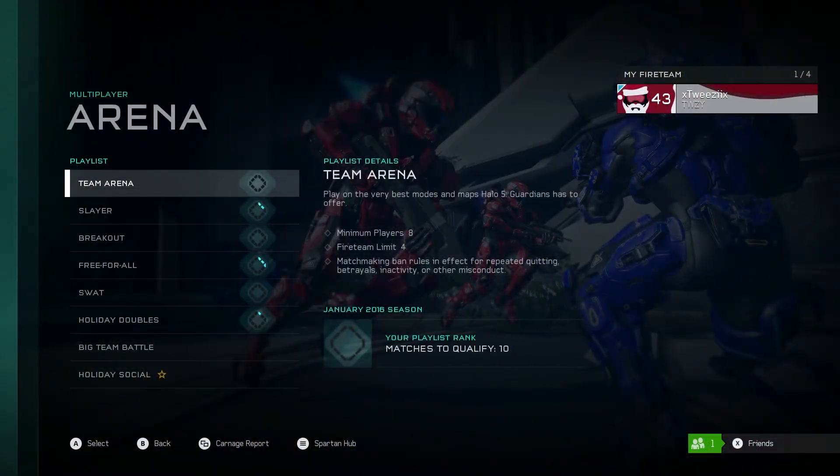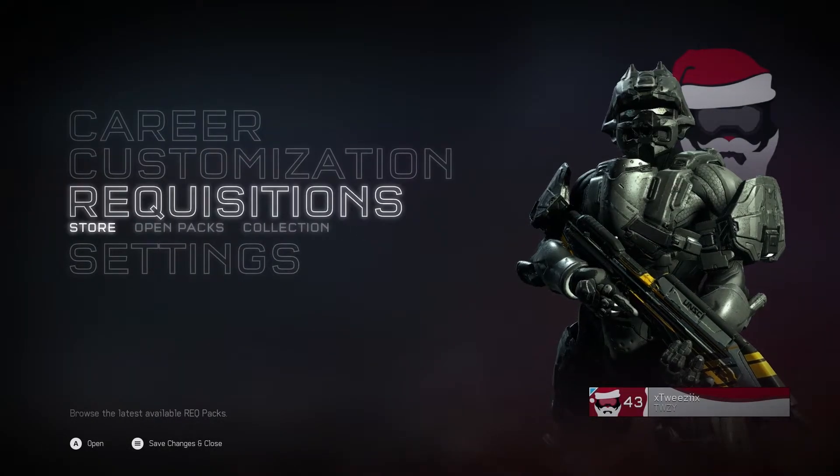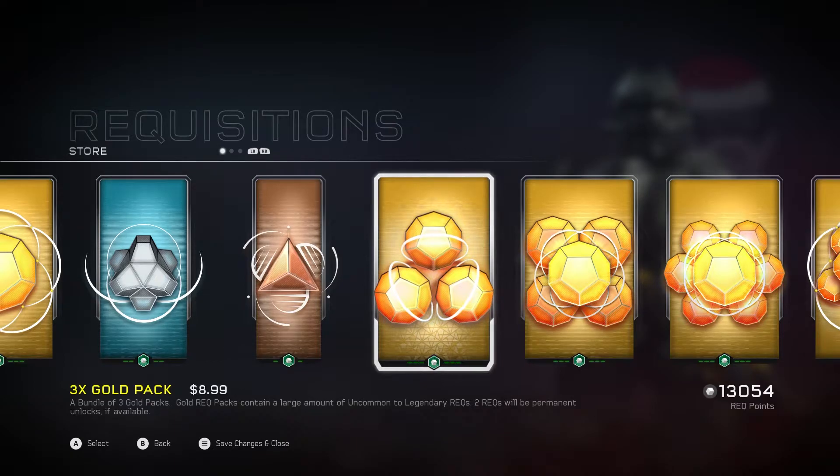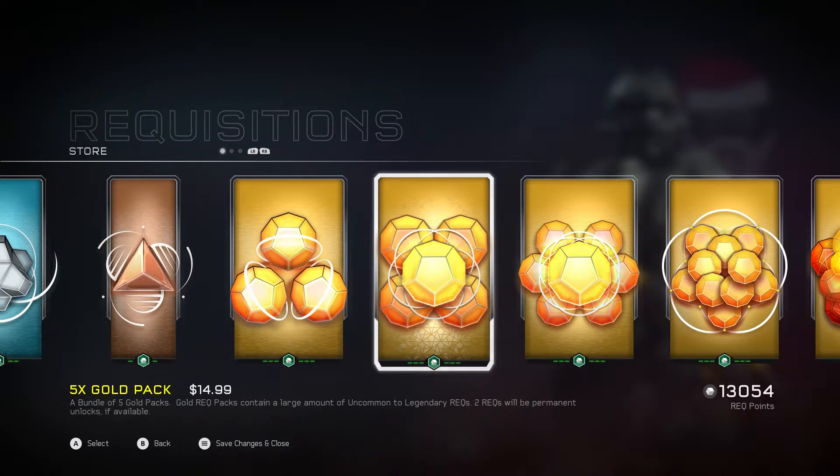We'll just look at them and see whether or not they're worth it. Before I get into this, I just wanna make sure that everyone remembers regular Gold Packs are either 10,000 Rec Points or $3. Silver is 5,000 or $2. As you can see here, to get three Gold Packs through the store — that three Gold Pack bundle — you're gonna be paying $8.99. That's the exact same price as buying three Golds. Same with the five Gold: $14.99, same as buying five Gold Packs straight from the store. You don't have to buy this bundle. These are the only two where you don't actually save anything.